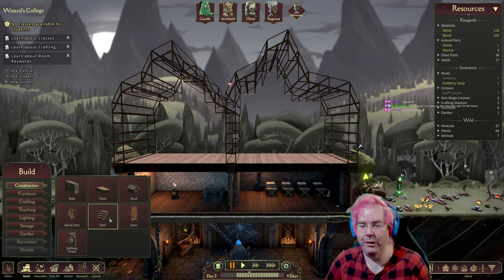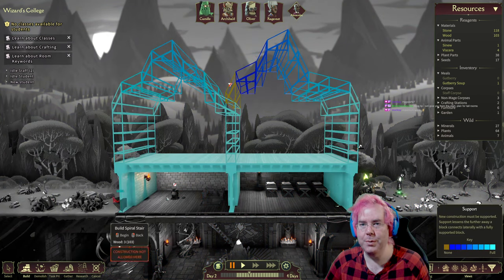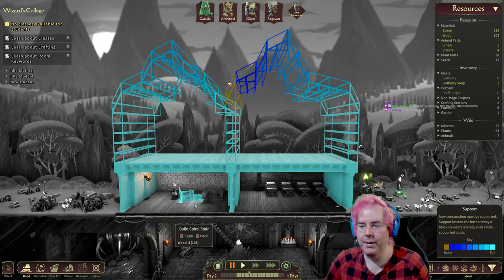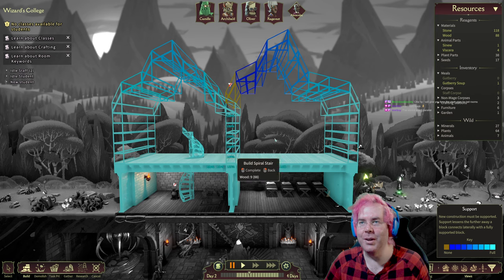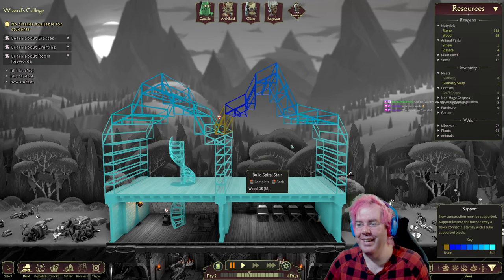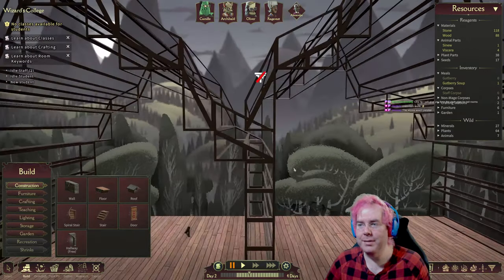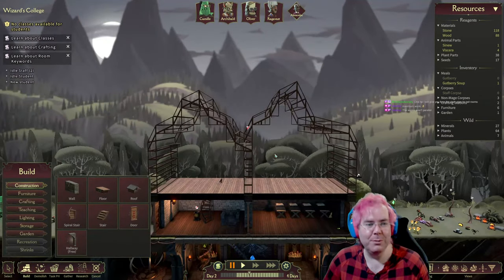We need to look at these other categories — I don't even know what's in there. Do we want to do a spiral stair? Can we fit this right here? Nope. What about here? Yes, seems good. The roof's not supportive, but it will be once we build other things maybe.